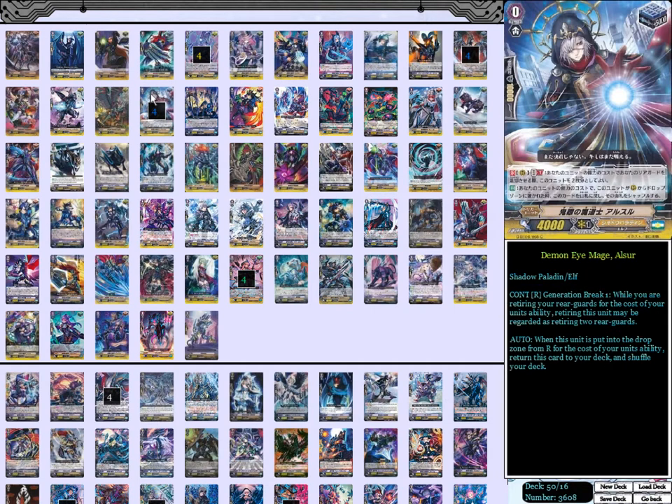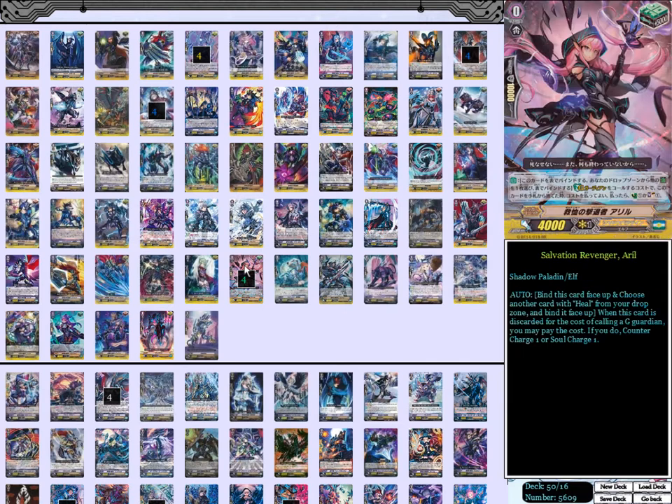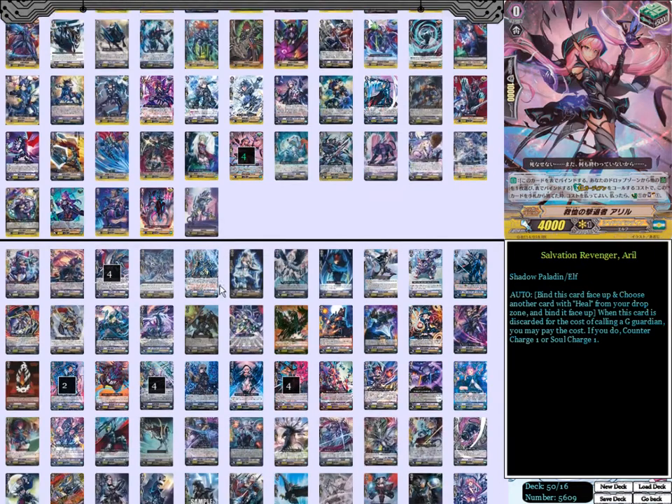Four copies of Demon Iron Mage Ulcer — this card is also very good. And again, I've gone over all these cards in my other two Luard decks, so you can just go check them out. Besides that, we also have our heal trigger, which is the same bind heal, Arl.